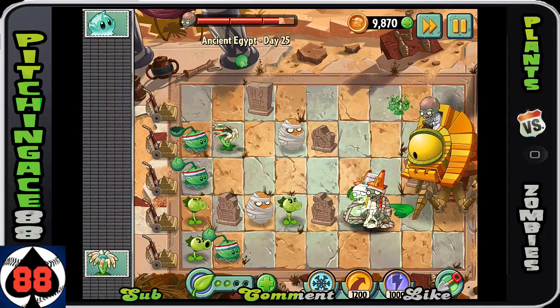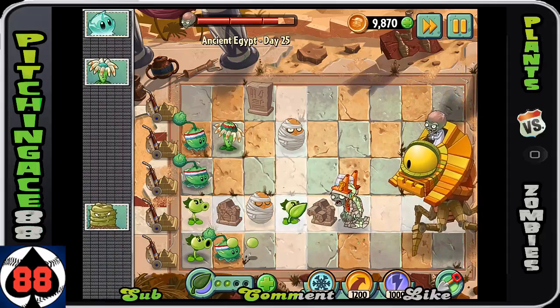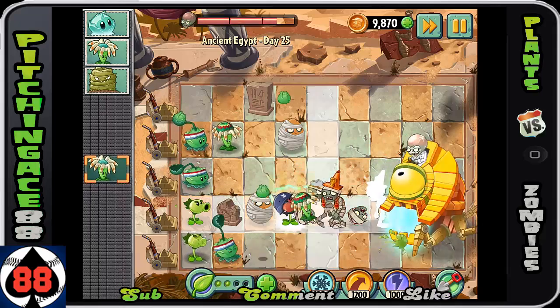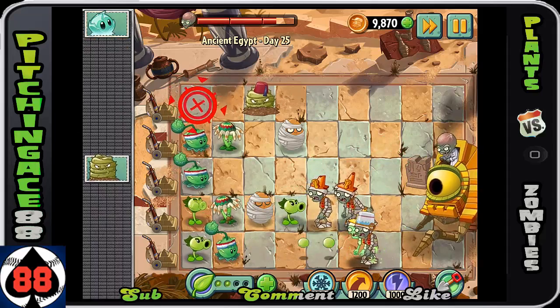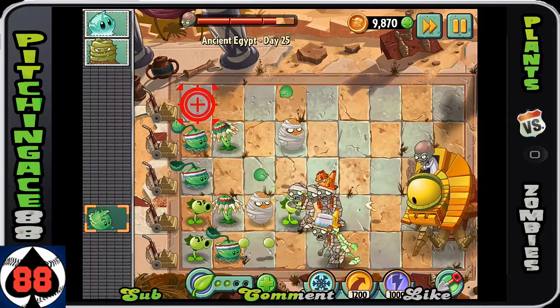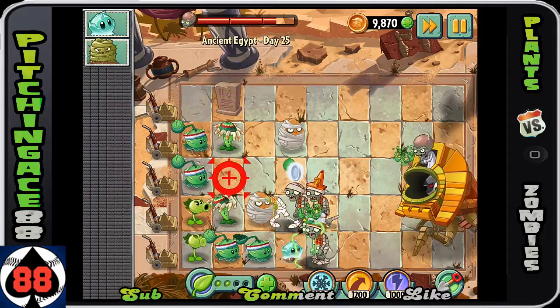You'll notice that I'm trying to put as many plants in this row as possible, just due to the fact that they're gonna end up taking us out. Because we don't have all the graves down, that's gonna prove so problematic for us. So unfortunately we have to use a whole bunch of plants protecting that row.